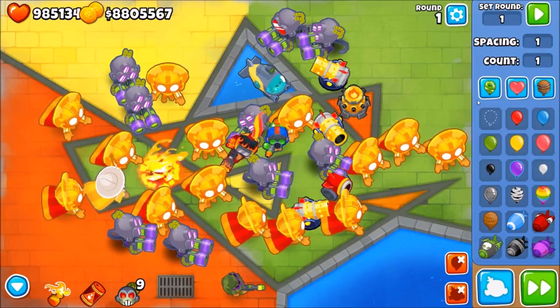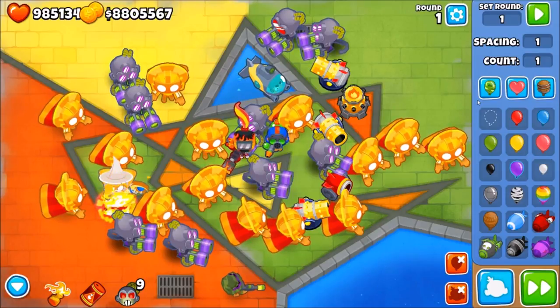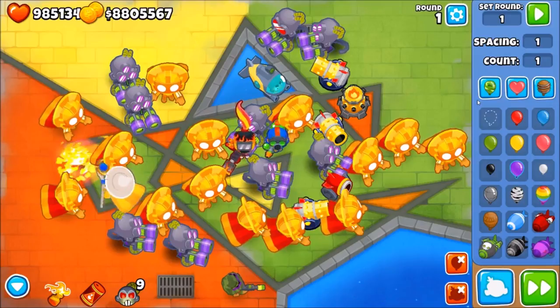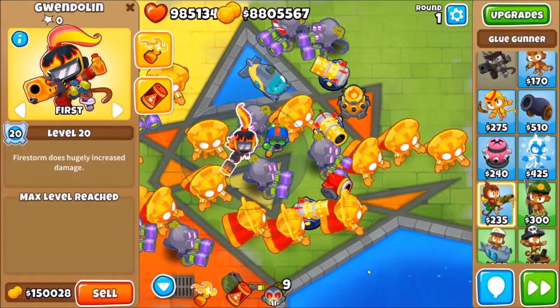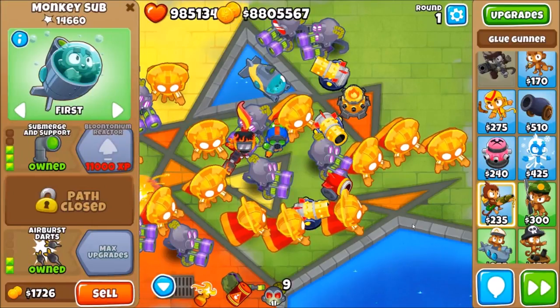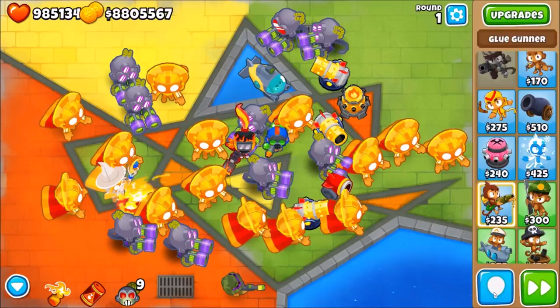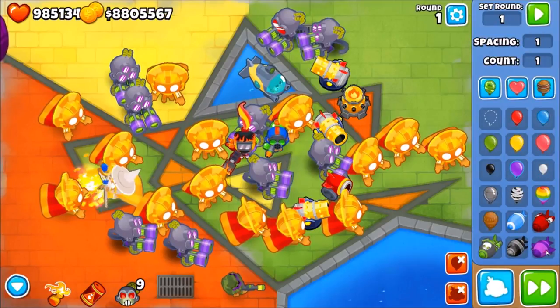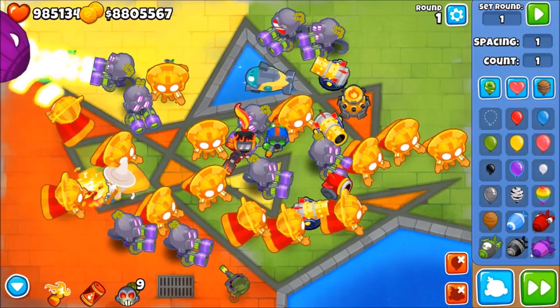Basically, the defense we have here will not be able to pop it. We have a mage, super monkeys, snipers, cannons, glue, the fire special guy — Gwendolyn I think — subs, tank shooters. We've got everything, but nothing here will be able to pop it. In fact, I've only found one thing that can pop this balloon so far, and I've been testing it for quite a while.